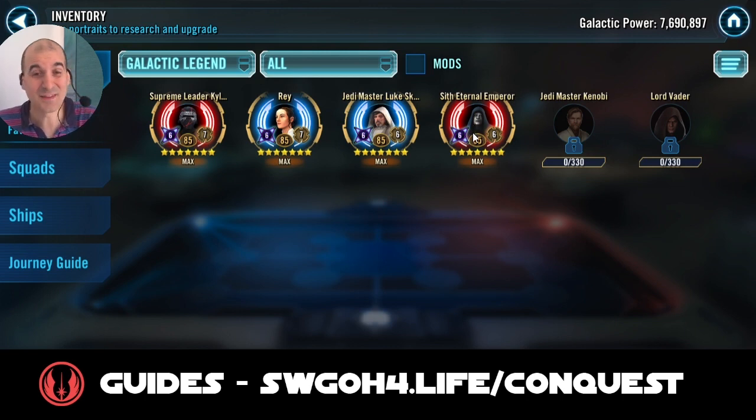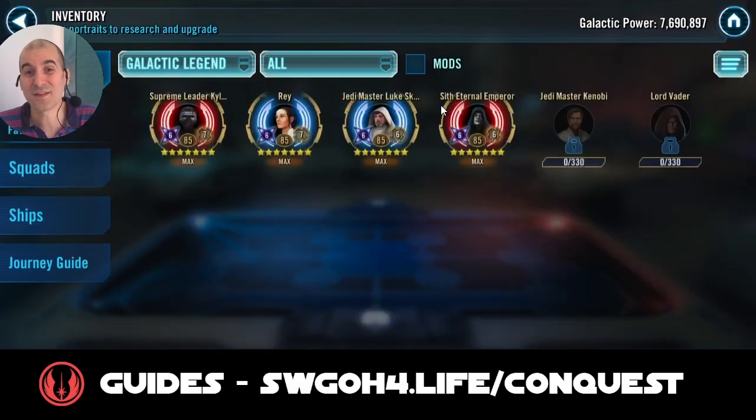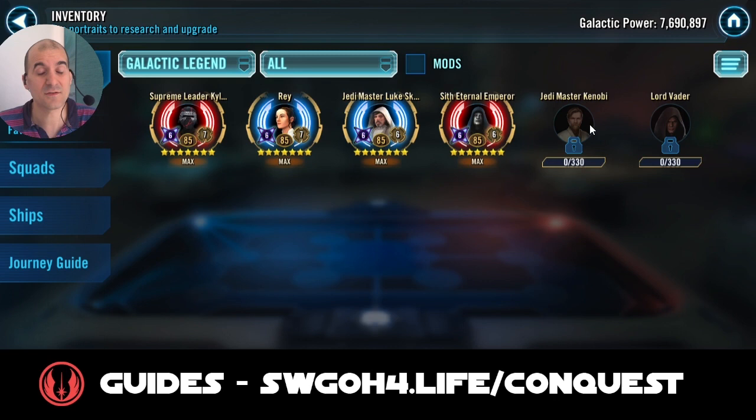Those cheese teams with Daka Zombie that we used with Supreme Kylo Ren, or Sif Eternal Emperor, to beat Master Kenobi — because without those cheese teams it was almost impossible to beat Master Kenobi with Commander Ahsoka Tano. Initially when Master Kenobi launched, I created a guide on how Kylo, Rey, Master Luke, and Sif Eternal Emperor can all beat Master Kenobi. After the nerfs to Luke and General Skywalker, I was not able to reliably win anymore with Rey teams — not that I would lose, but I would just time out.